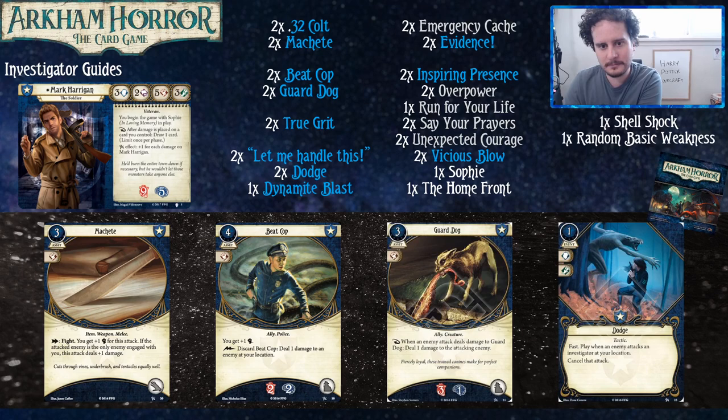Mark's other stats are pretty acceptable. Two intellect — he'd prefer one intellect and a point in some other stat — but his three willpower and three agility are both acceptable for dealing with treacheries. I would say they are a very comfortable number considering the ability on one of his personal cards. His reaction is that after damage is placed on him, or on a card you control, you get to draw a card.